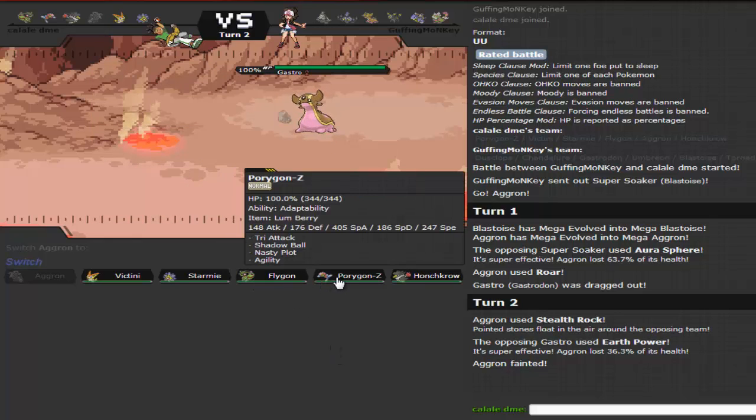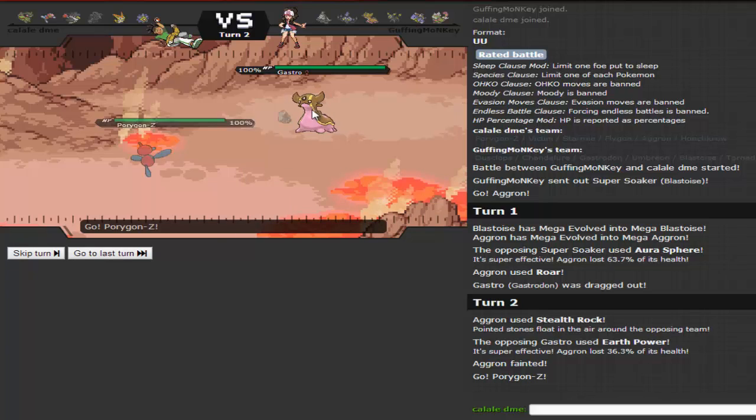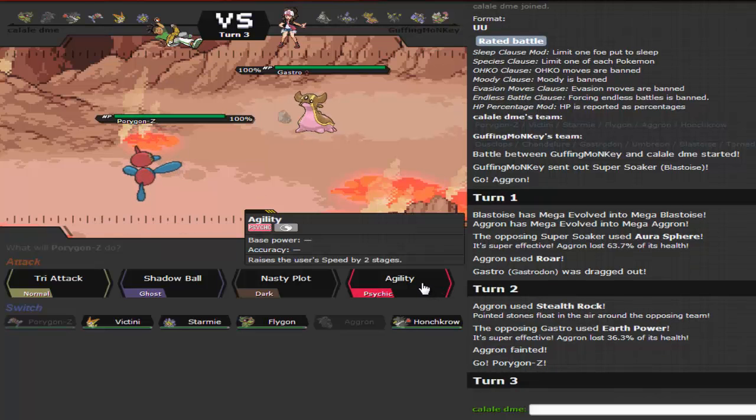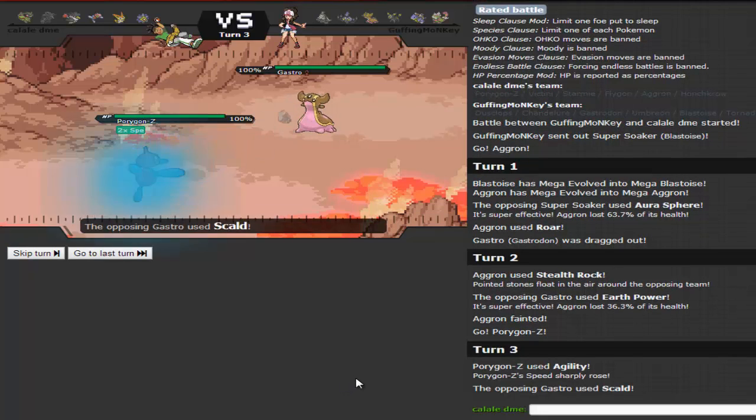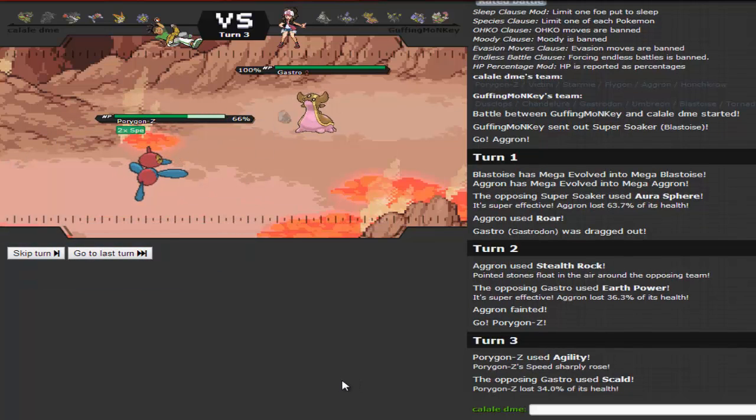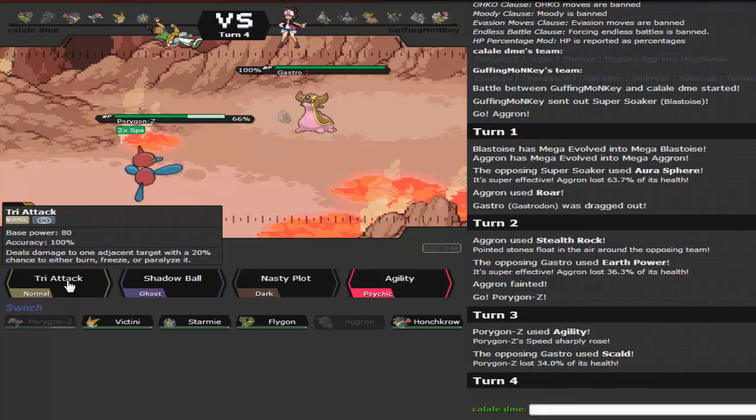I go into Porygon-Z and set up an Agility early to see what I can hit hard. He probably can't take me out in one hit. Should I go Nasty Plot? I decide on Agility. He goes for Scald but doesn't burn me. I go for Tri-Attack doing nice 55%. If he burns me, I have the Lum Berry.